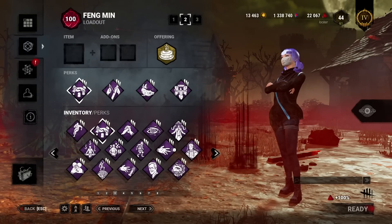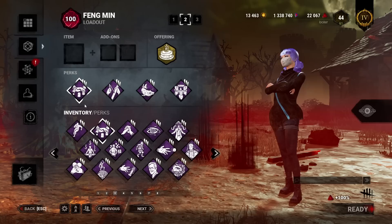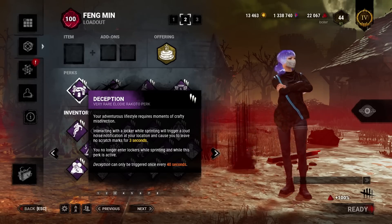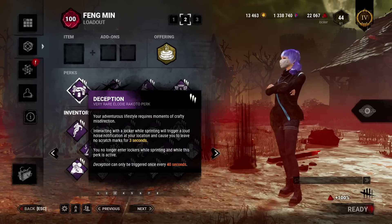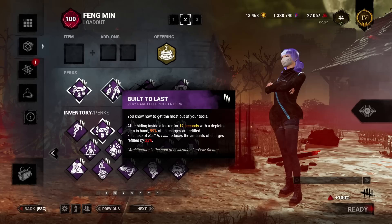Today I'm going to be using a locker perk build. All of the perks have the word 'locker' in their description and you have to use a locker in some sort of way to get use out of the perk. The first perk is Deception, which lets you literally pass by a locker and open it without having to go into it, so you fake going into a locker and the killer might actually fall for the deception. Then Built to Last lets you go into a locker when your item is depleted and fully reload it.